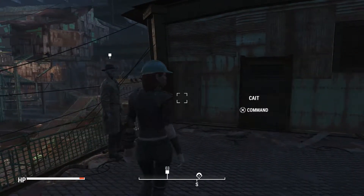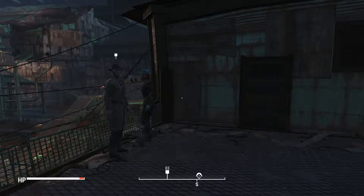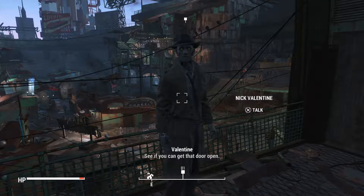Hey there guys, SearchWave bringing you another episode of Fallout 4. We're going to continue the mission from like four or five videos ago, which was to actually go over here and help Nick Valentine get into Kellogg's place. So we're going to start that up right now.